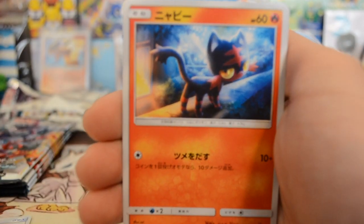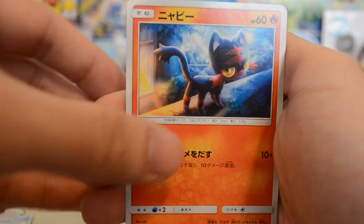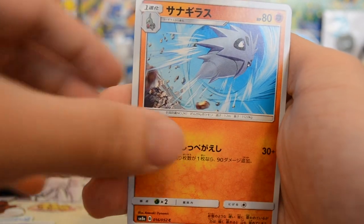Litten, Honedge, Pupitar, and a Skarmory — so no holo in that first pack.